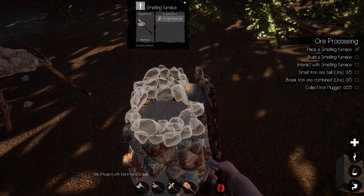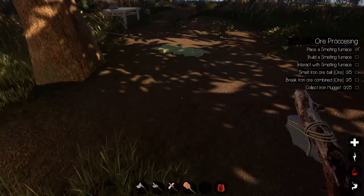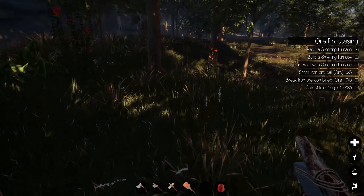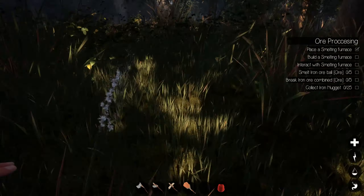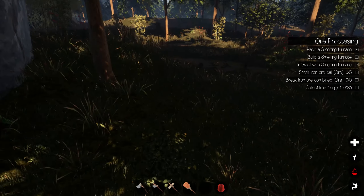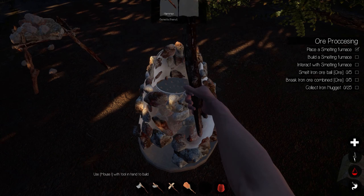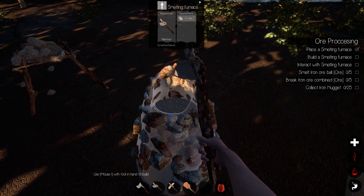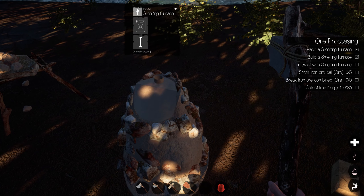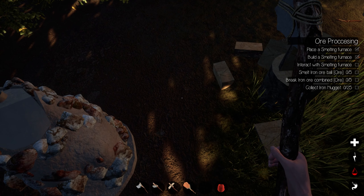Put that in there — high density rock — oh I don't have enough. I need to make that wheelbarrow and move it around, because that's why I built my base over there last time — everything is just over there. High density rock and more clay. Perfect — now we are all set with the smelting furnace.